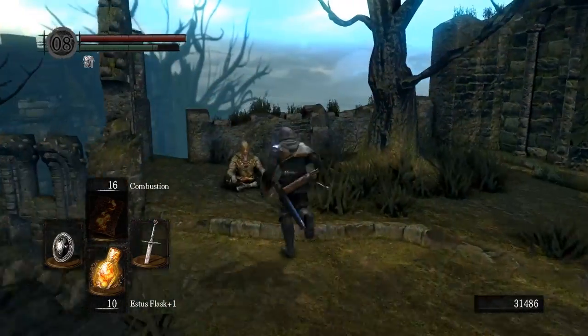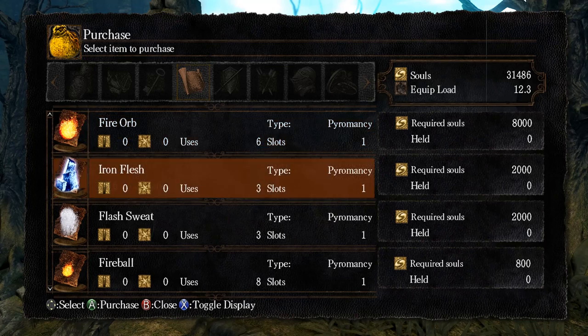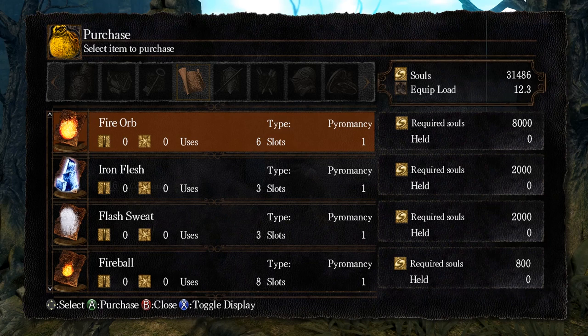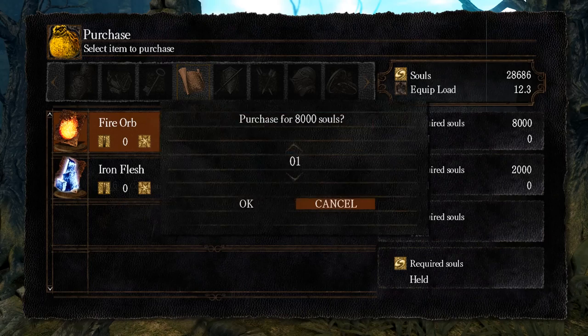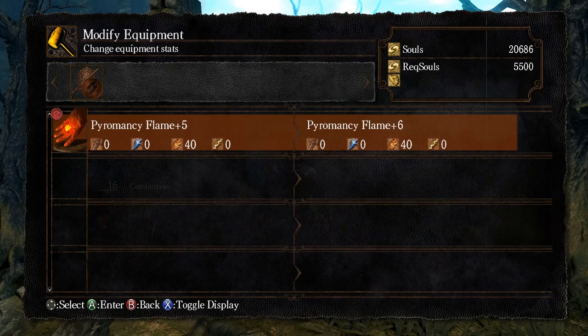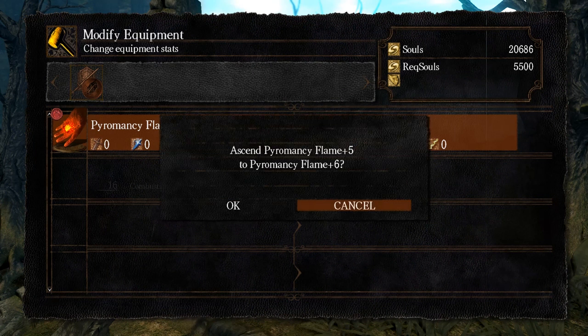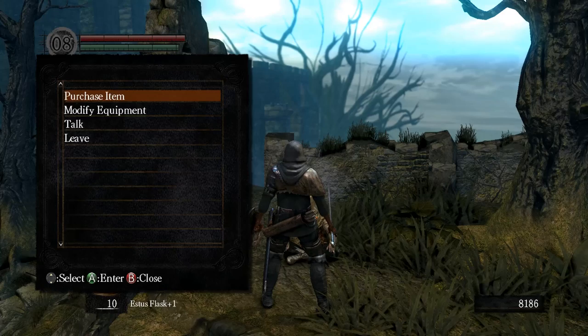This is Laurentius — he upgraded my flame for me and he's also where I purchased Combustion. We might as well buy some more spells too: Flash Sweat, Fireball, Fire Orb. I'll probably leave Iron Flesh with him for now. We can also modify our equipment here. Upgrading your pyromancy flame in Dark Souls 1 only takes souls.